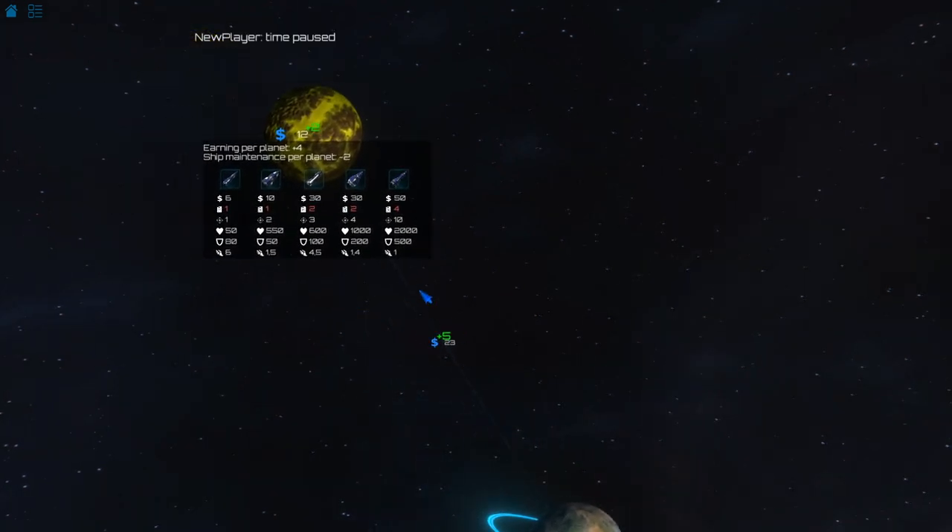I've got enough money so I'm going to show you the ships. I can now make a new ship like this — they have pretty high maintenance costs but they have a thousand health. This one has 600, this one has 200 shield, and this is very slow. But this one is very quick, so I'm going to take the faster one — it's slightly less health.